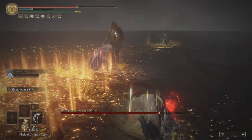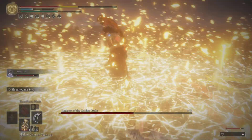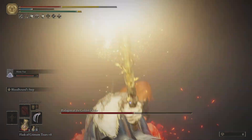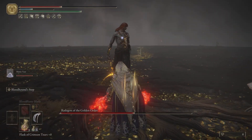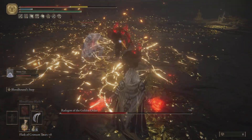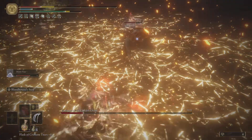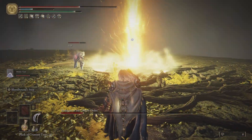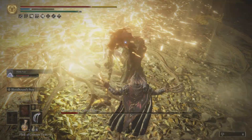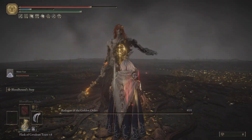Make it easy so that we can just get to the Elden Beast. Oh my god, he jumped right on top of me! We can also do the Bloodhound Step — check out what the Bloodhound Step does. There we go, up close and personal.